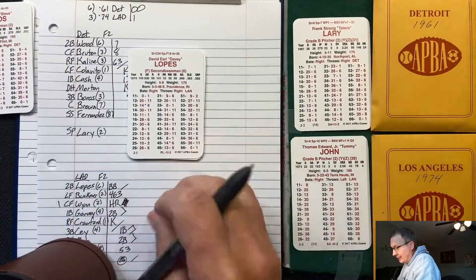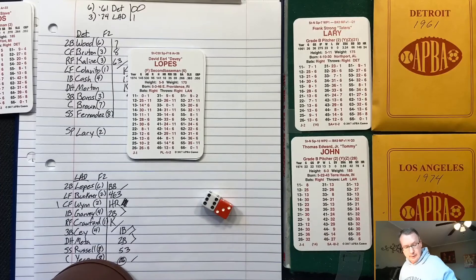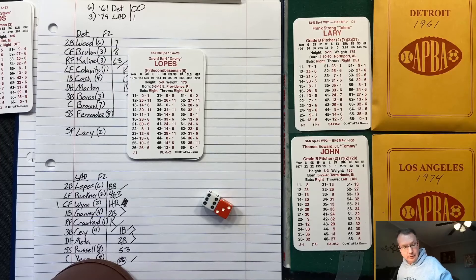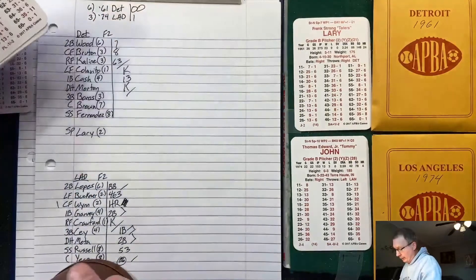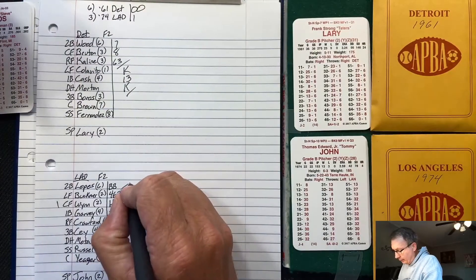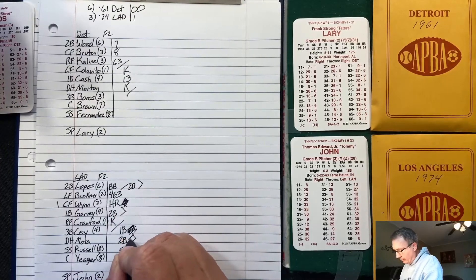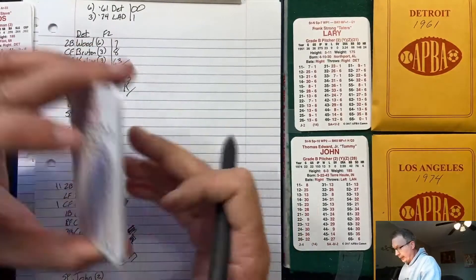Lopes hits a two-run double, scoring both runners from second and third. Dodgers extend their lead to 3-0. Still second and third with one out.